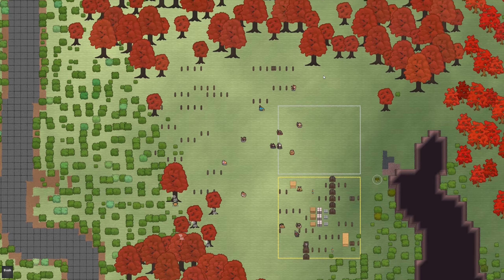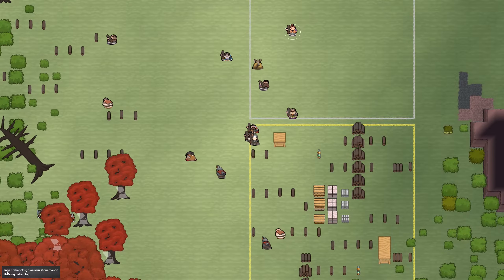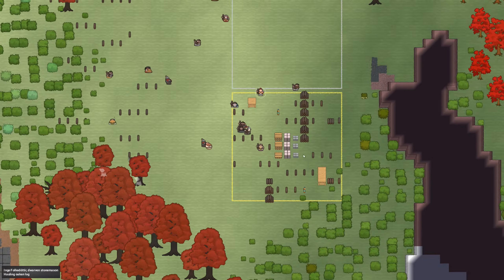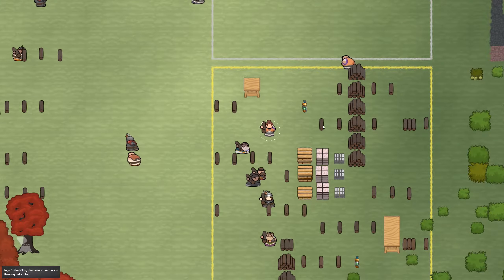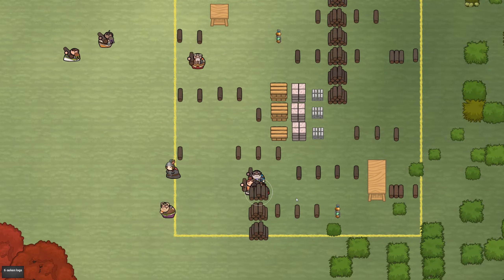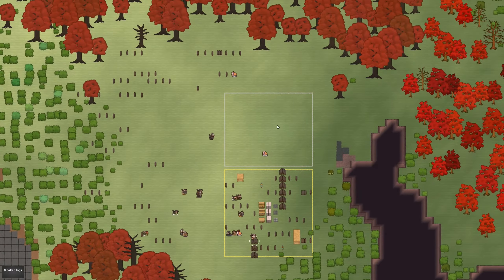All right, that's good to know. Look — all these logs are here, and everyone's coming to pick them up. Ing is coming over to put all the logs in the stockpile. Here's one log, but look — they stack it up. That's pretty nice. Look how it stacks up like that. That's pretty great. And it does that with other things too.